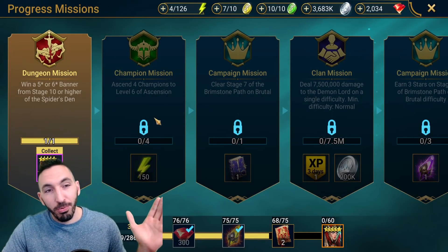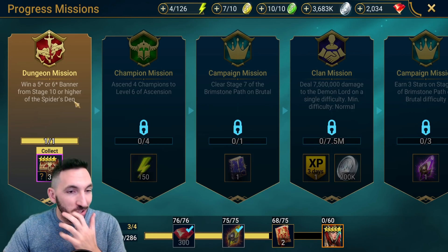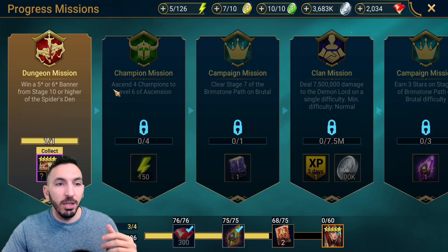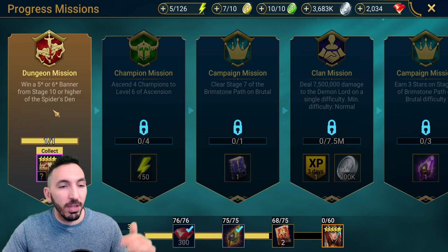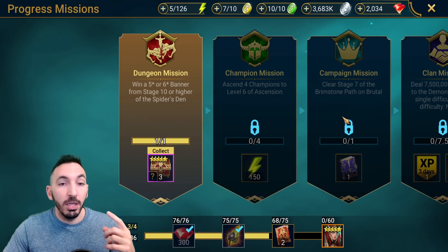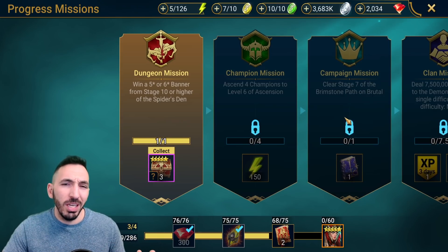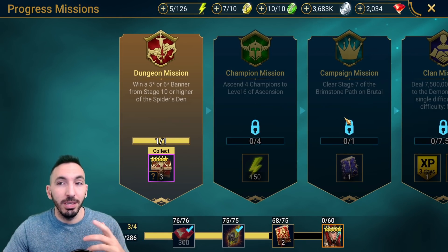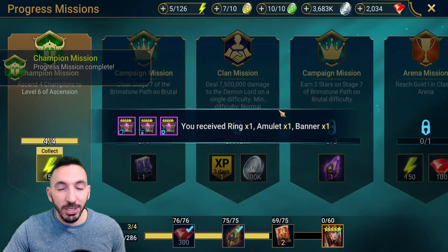First off I had the mission for void potions today, I did that and then started progressing through missions with the final push. I had one for Fire Knight, spent about 300 energy there trying to get 10 pieces of five star and above from stage 10 and above. Then I had a mission for Spider 10 and above, getting a five or six star banner — pretty easy as a mission concept but actually getting that one item is all RNG.